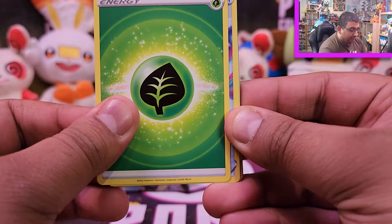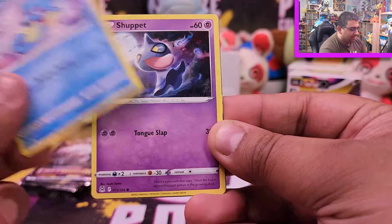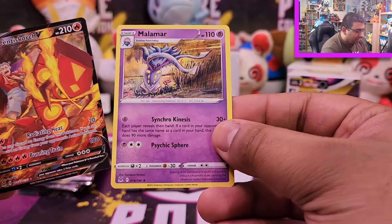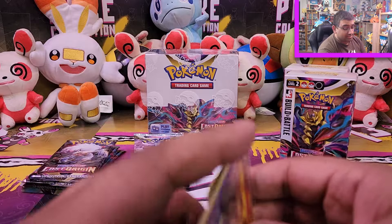Pack four: Grass Energy, Lost Vacuum — that looks like a really good card — Lickitung, Wormple, Clefairy, Lickilicky, Horsea, and a Centiskorch V — part of the Trainer Gallery, very cool! Malamar looks like it's sort of on fire or in the wind, something interesting going on there. That's two Trainer Galleries and a gold card in the first Build and Battle box from four packs — that is a really good start. I'm stunned. On to the second box.